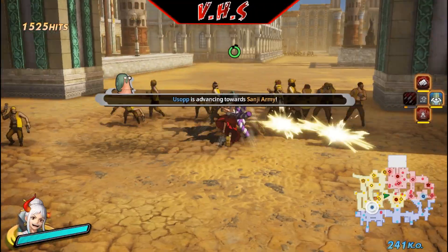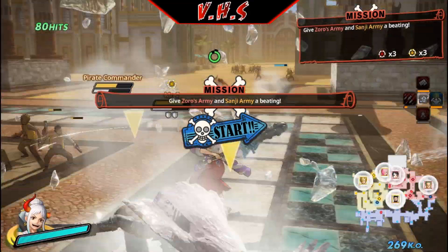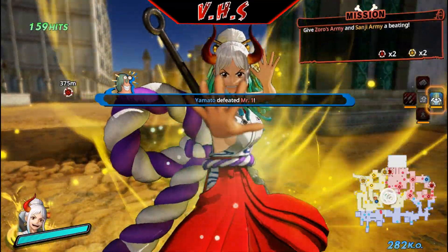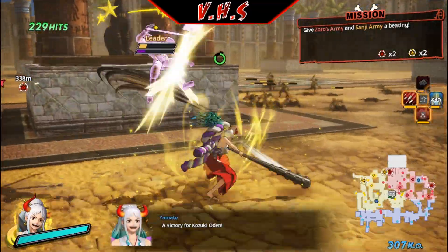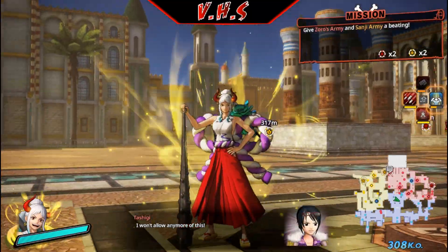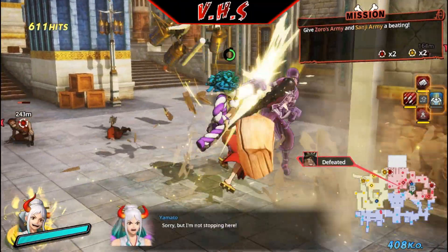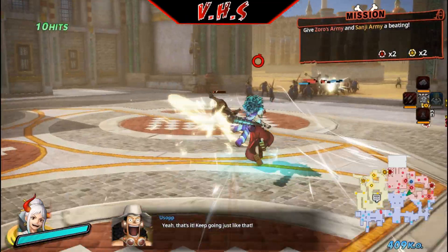I'm sure you can get some more by upgrading. Yamato is definitely pretty cool — probably my favorite character in this pack. And then Gear 5 Luffy. Kaido is cool, but I just haven't been a fan of the giant characters. He's neat, though.